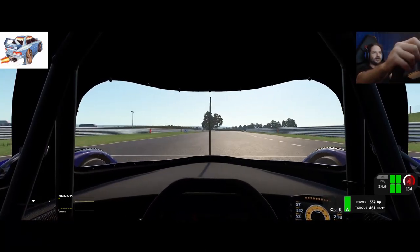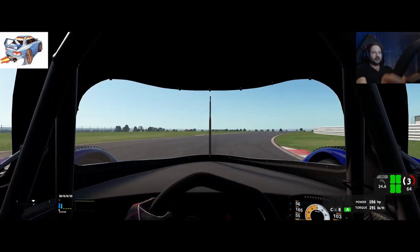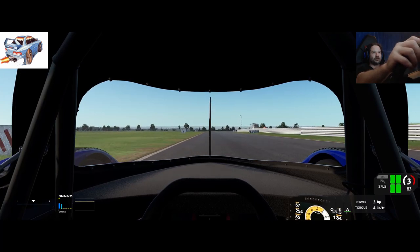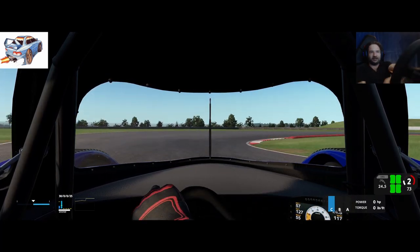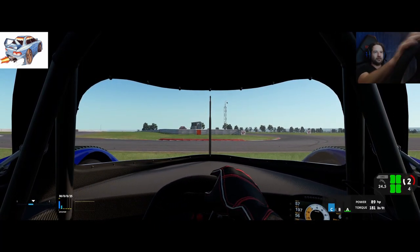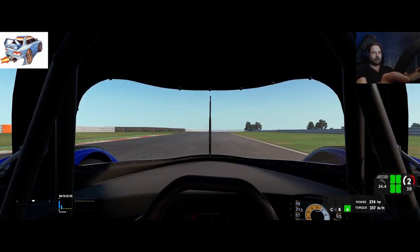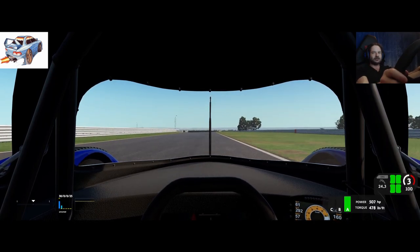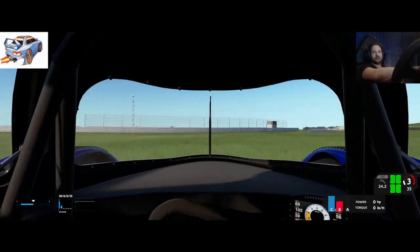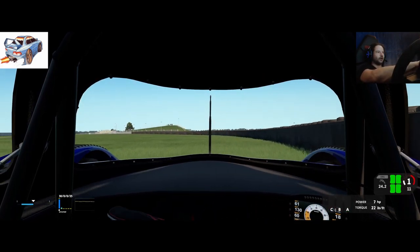That went straight out - the only thing that saved us from spinning was the fact that the front wheels hit the grass. Slowing down - yep, we're facing the wrong way. No brake input as we came into the corner and it literally was like we pulled the handbrake on. Yeah, I'd call that quite a lot of liftoff oversteer.